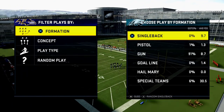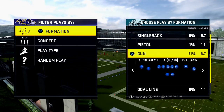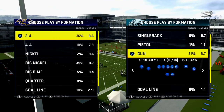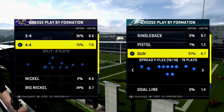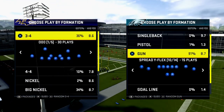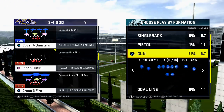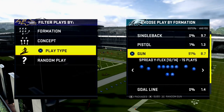In today's Madden 20 tip, I'm going to share how you can throw red zone fades — really, back shoulder fades — to take advantage of the defense in the red zone. I want to talk about a specific route that's going to help you get better in Madden 20, score more touchdowns, and develop a really good offense for the red zone.